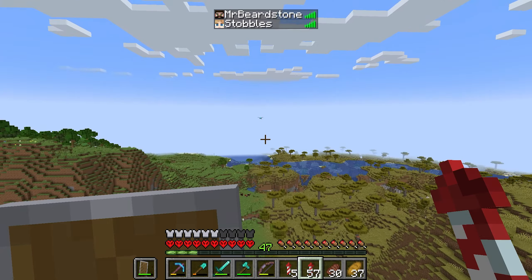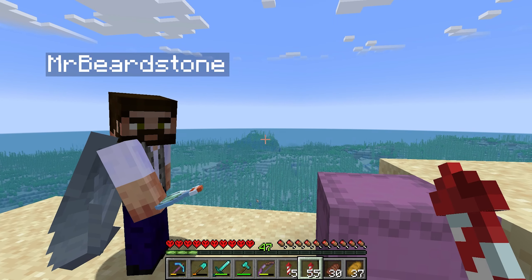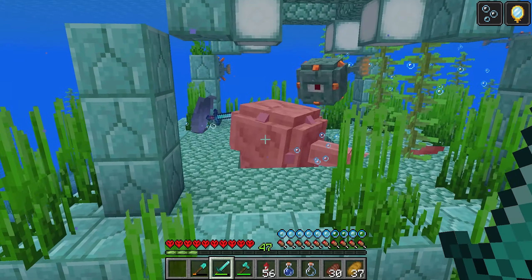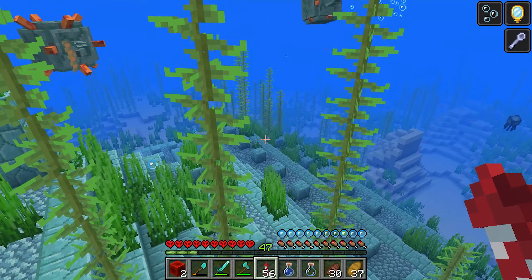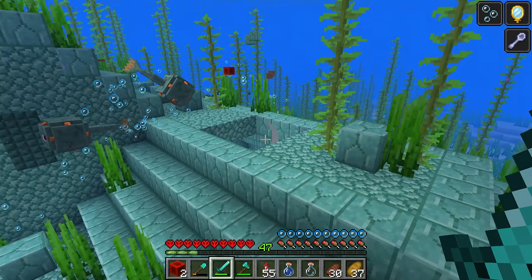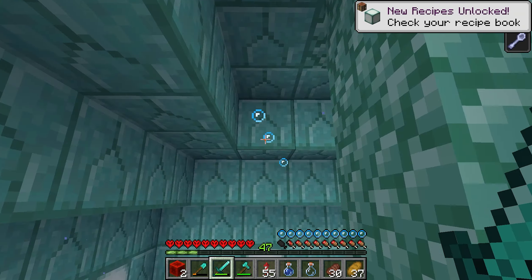Tide trim. Location: ocean monument. I spotted an ocean monument in this direction — there it is! For the invisibility portions you can only wear your wings. We fly in, land on top, Mr. B blows the hatch, and we go in to kill the elder guardians. First guardian — no trim dropped. Second guardian — no trim. Third guardian — still no armor trim. We're going to have to find another monument.